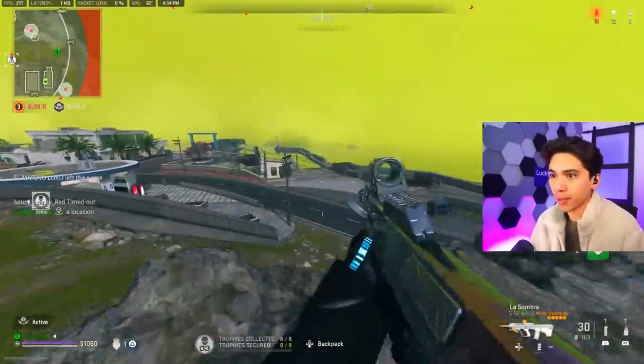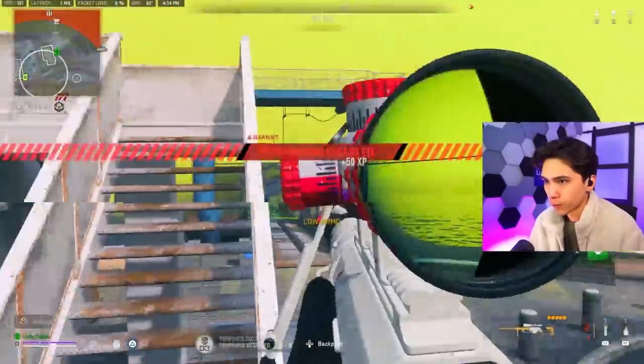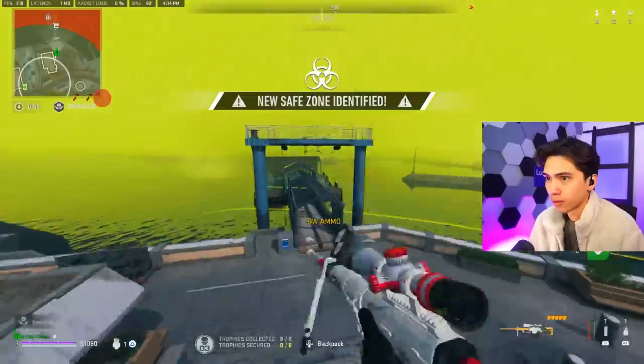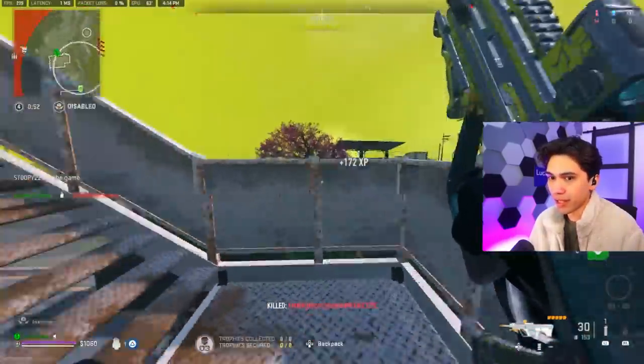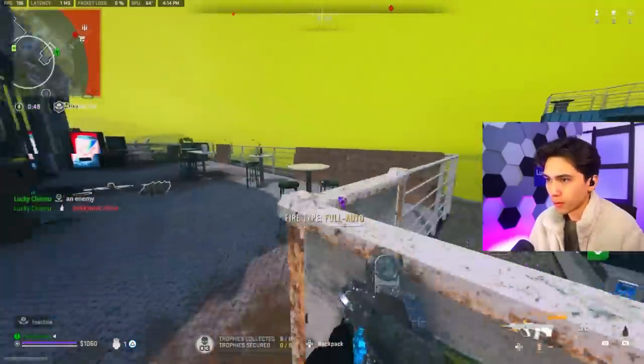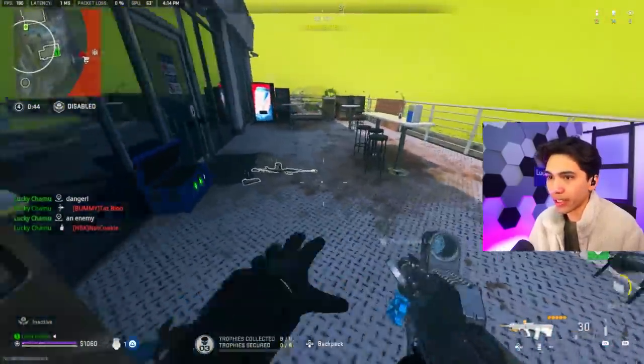I'm definitely going to back it up here and play an area that's a little bit more secure. I'm going to throw that nade — another guy. Hit marker, wall banked, and boom. Quick and easy. We're actually in zone as well with 14 kills.